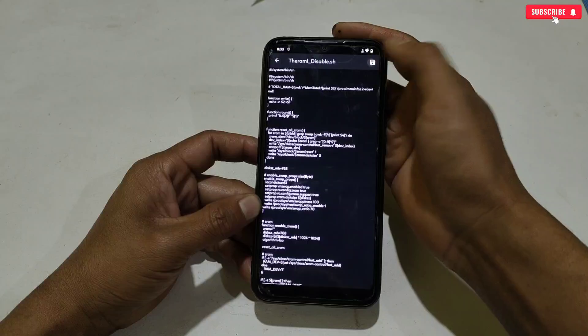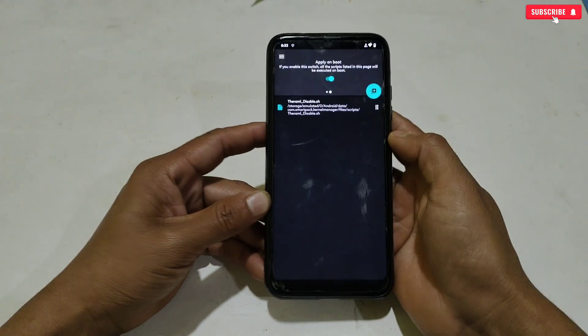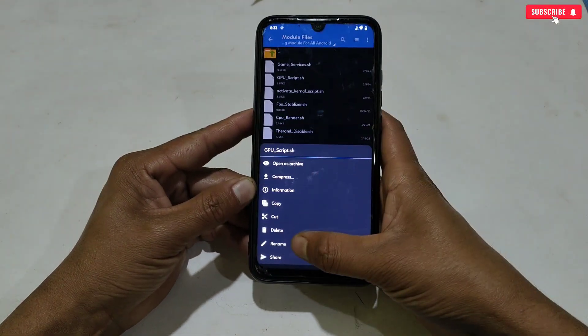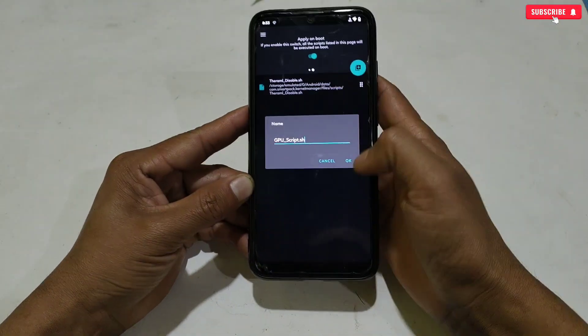Go back to the Smart Kernel application and paste all the copied text. Then tap here to save the file. As you can see, the script file name has been applied successfully. Now let me show you by applying one more file — repeat the same process: copy the file name and the script content, then paste it into the Smart Kernel application.